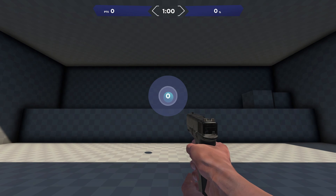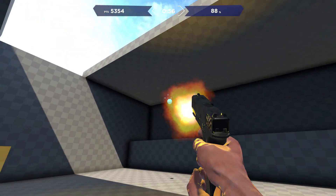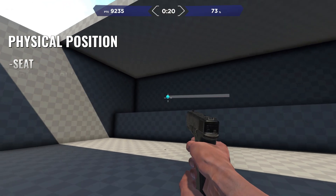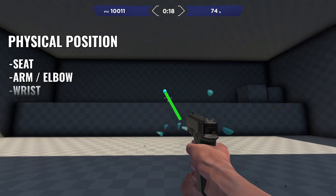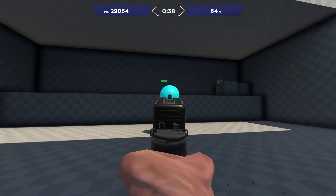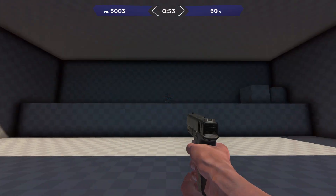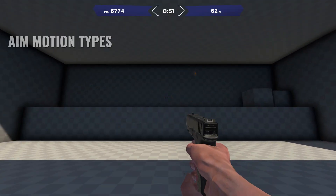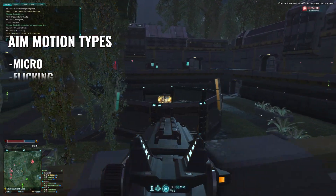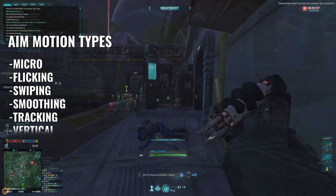In using AIM Lab for improvement, it is good to understand what you are trying to isolate in practice. The first foundation of good aim is having a good and repeatable physical position — this is how you are seated, how your arm and elbow are placed, where your forearm and wrist are, and what your mouse grip and pressure are. In the first tasks you do in AIM Lab on a day, you should focus on settling into this position. As you perform tasks, you will want to work on the mechanics of aiming. The aim motion types to work on can be simplified into micro, flicking, swiping, smoothing, tracking, and vertical.